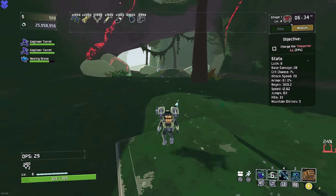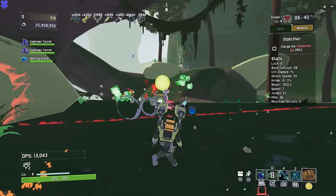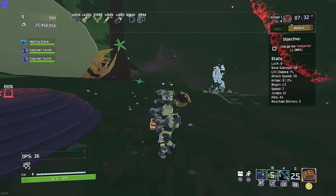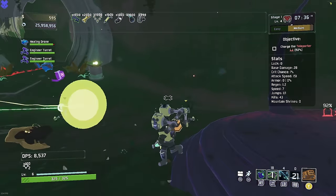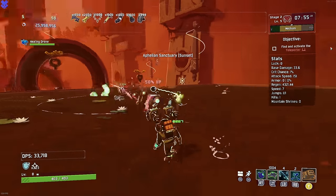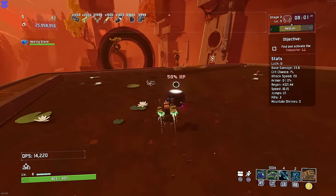Shurikens at attack speed — 28,000 damage with a shuriken! Shurikens and attack speed might be my favorite thousand-item combo because it's just ridiculous. The shurikens never run out — look at the bottom left: 1,002 shurikens and that doesn't change. I have given the turrets all the items I have now, so now they're shooting out shurikens as well and have their ridiculous attack speed. Stage one has done quite well.